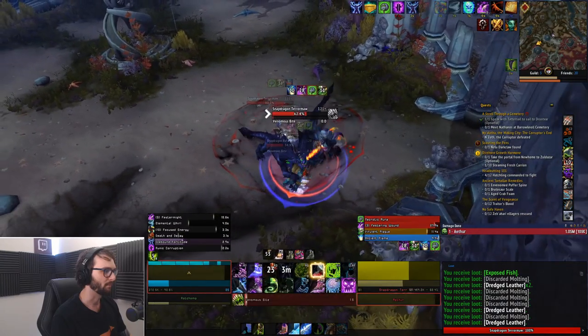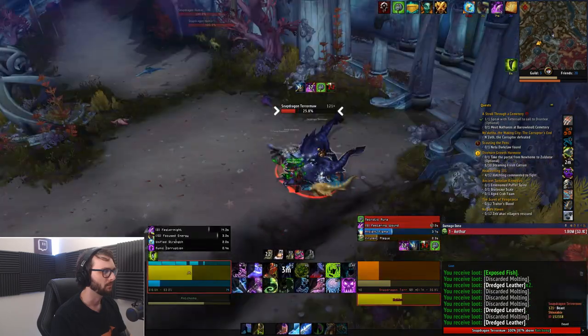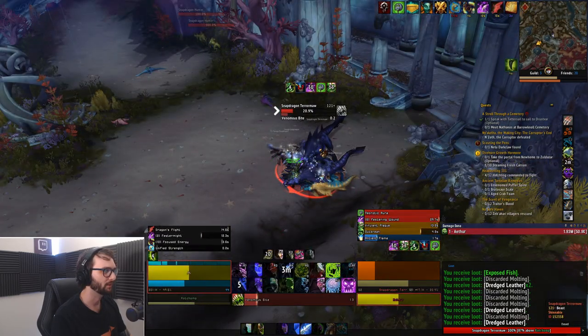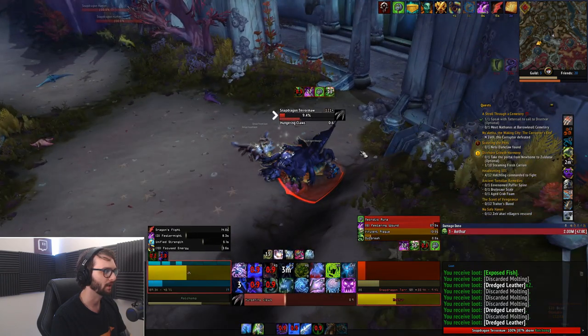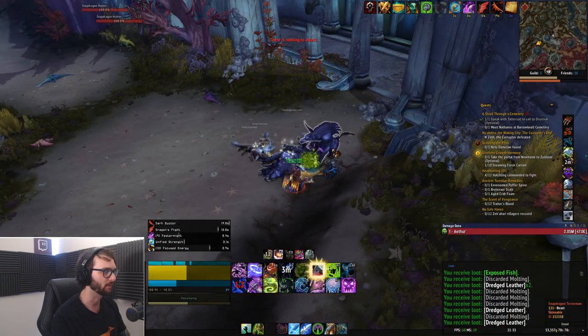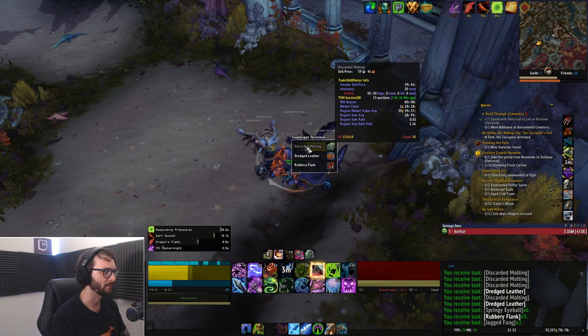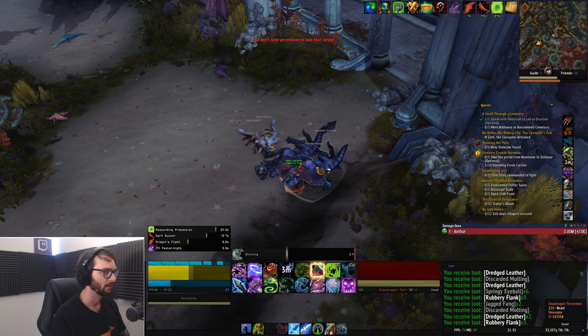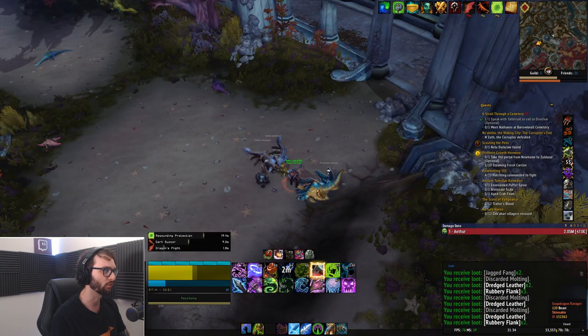Depending on your gear and class, you can do some kind of crazy pulls. I don't do anything too extravagant. My gear is about 448. My best hourly amount of flank drops has been just short of 900, which is a fantastic amount of money. And I quite often get well over 1,100 leather drops.